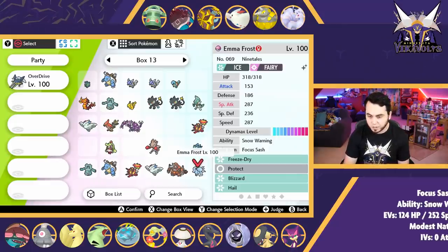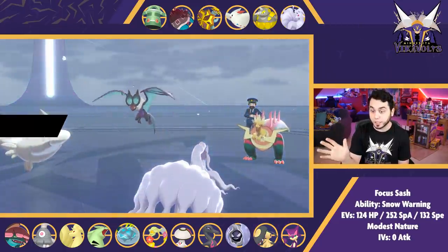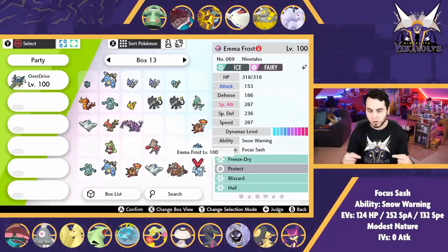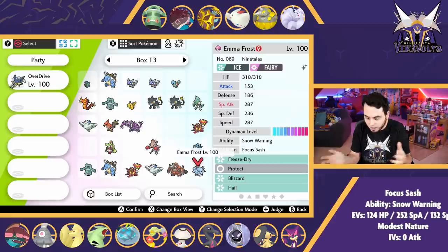Last but not least is Emma Frost, our Ninetales. This is a unique Emma Frost and a very unique strategy this week, because I can't utilize Hail as I normally would. This is mainly to switch in on Venusaur when Sun is already up — I can change the weather back to Hail, outspeed the Venusaur, and potentially knock it out with a Blizzard. I have manual Hail on here if I really desperately need it. I've got Freeze-Dry for Araquanid, which does about half, and it's just a reliable attack so I'm not just clicking Blizzards outside of Hail. I do have Focus Sash on there. This Ninetales is specifically speed EV'd to outspeed max speed Venusaur outside of Sun and under-speed Ninetales in general — so in a Ninetales vs. Ninetales lead, my Ninetales is slowest, meaning Hail would be set up last over Sun.